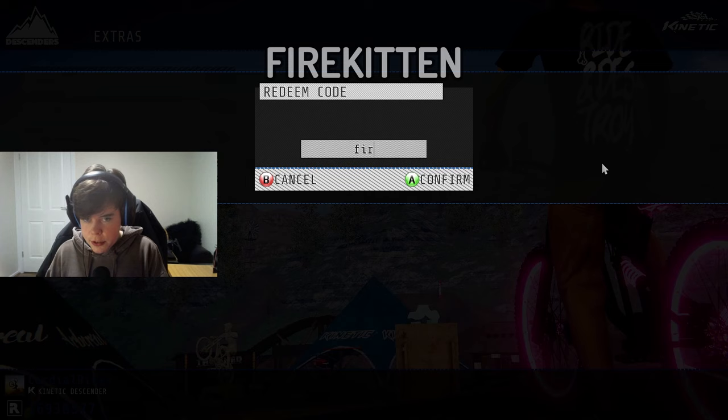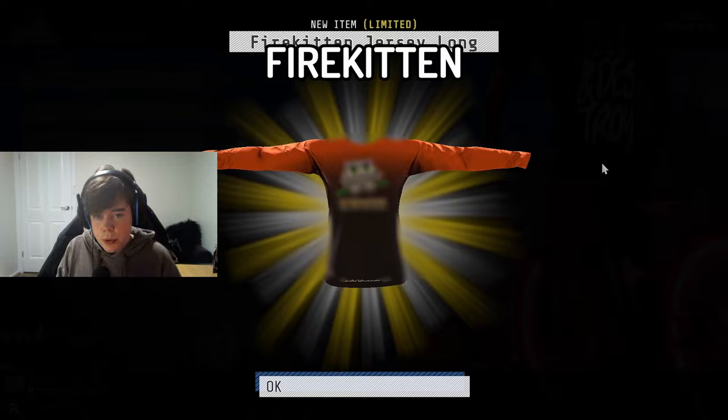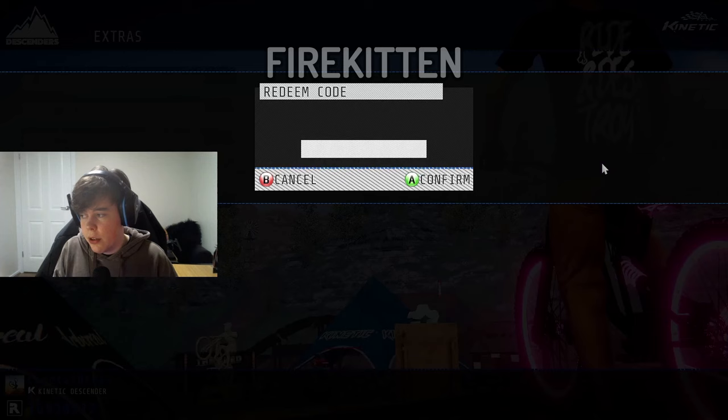The next one's going to be 'firekitten' — make sure you do it all in one word otherwise these codes won't work. This one's pretty cool as well — it's like an orange and black jersey with a little logo on it. Pretty sweet.